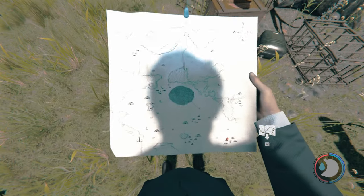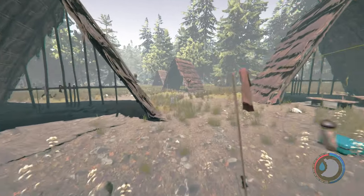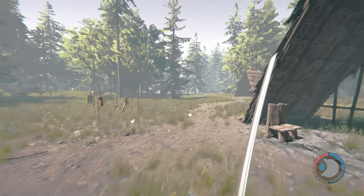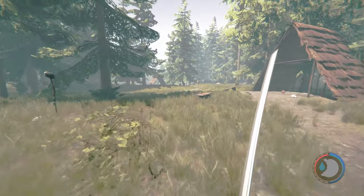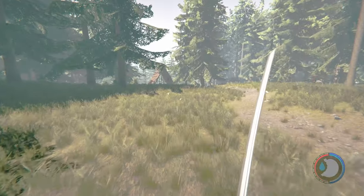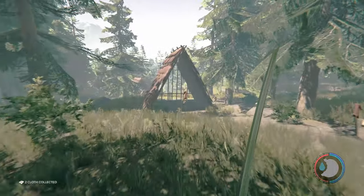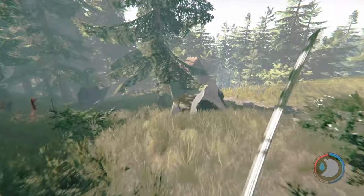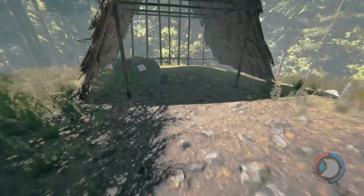Head on over to the main cannibal village on the map. Follow this path down to the hut - not this hut but the one past it. There is one more item to get outside the cave before we continue our adventure inside. Not this hut but past this hut, just down here a little bit. Right here you'll see some red paint.